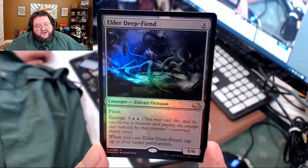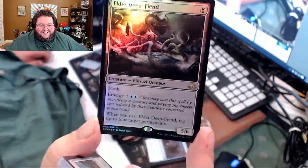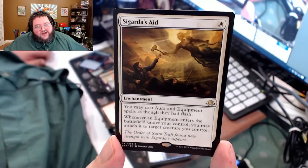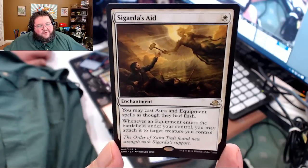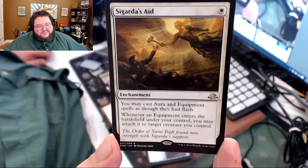Oh yeah, a weirdly-cut pack that was even hard to open. There's a foil Eldrazi octopus — octopussy! What a cool octopus. Here's a rare: Sigarda's Aid. Love the art — very reminiscent of the Sistine Chapel. Very cool.